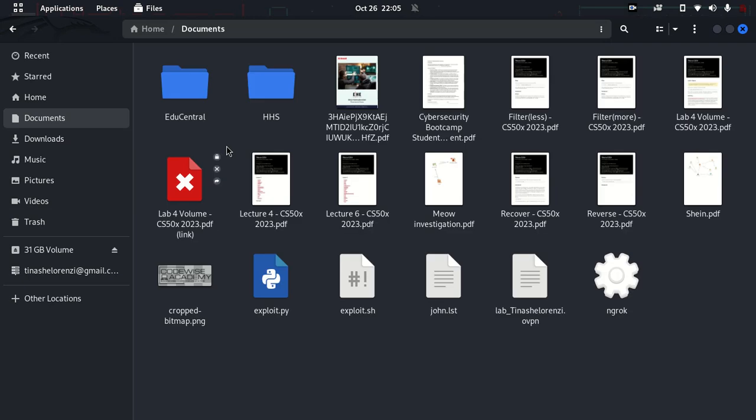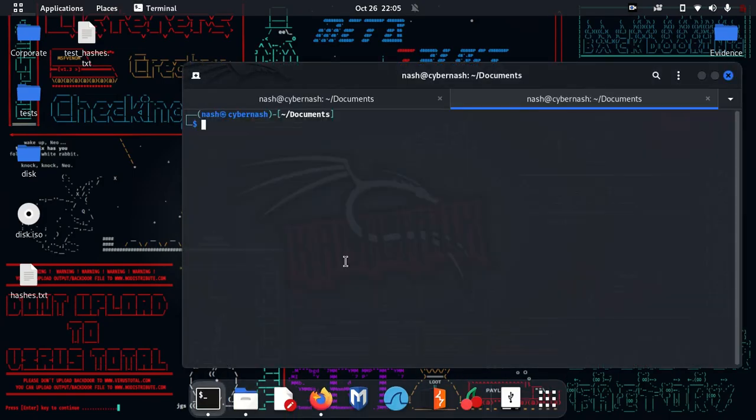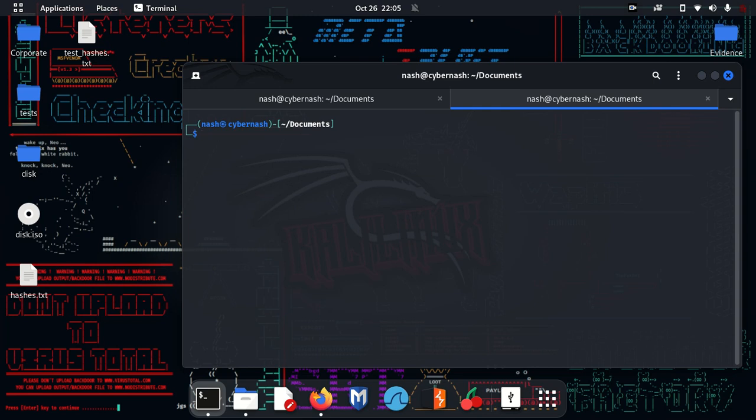I'm going to get rid of most of the exploits I started off with and start fresh. First, I'll start by trying to ping the host — and yes, I do get responses, so that's fine. Then I'll perform an nmap scan with a service scan and paste that in.